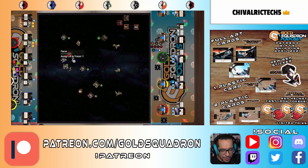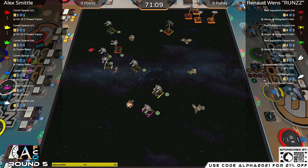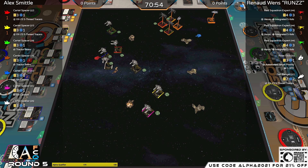Runza coming in at medium speed — two bank — trying to catch something in range with the entire block without getting all his ships in range of Alex's ships. Both tractor-beaming ships are the ones that have shots, so if he could pull one in, that could be a danger. There's the target lock, and a coordinate from Rose.